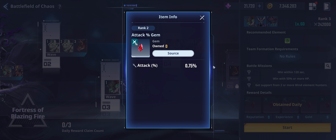So what should you be doing with these gems? Essentially you're going to be looking at inserting these into the new gem system, which has a wheel with eight slots per each of the element types — wind, light, dark, fire, and water.